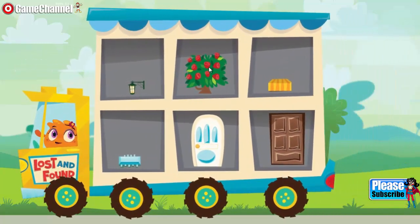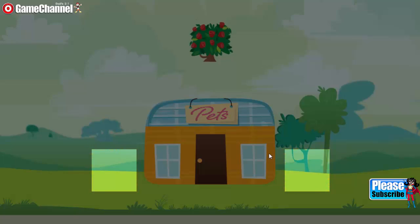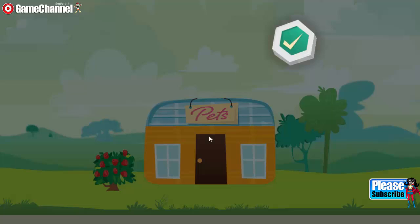You are a dust pet wrangler. Choose an item for your city. Place the item where you want it. Tap the OK button when you are done.